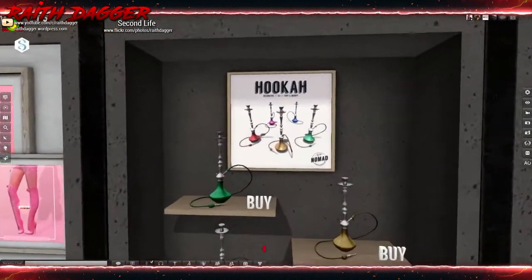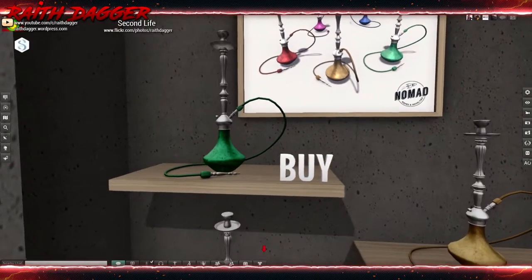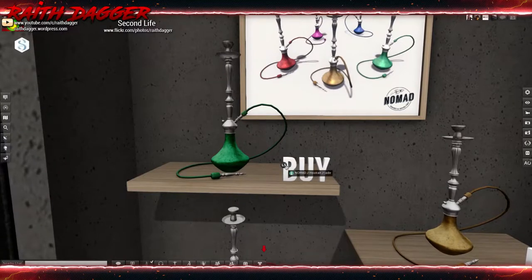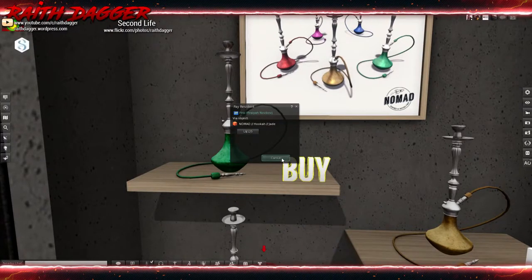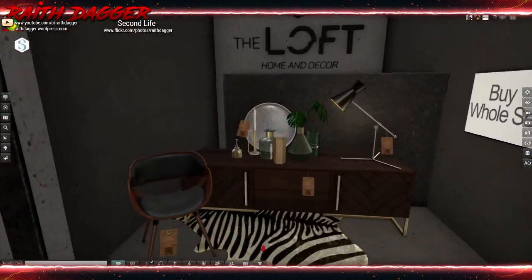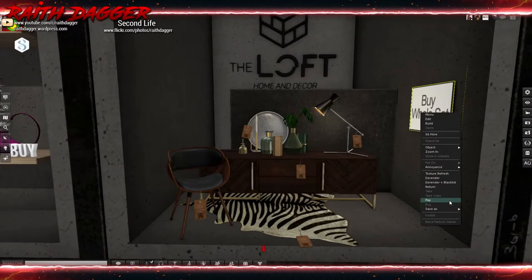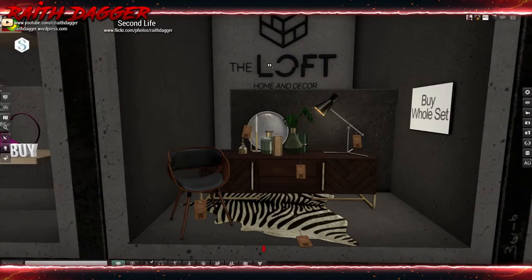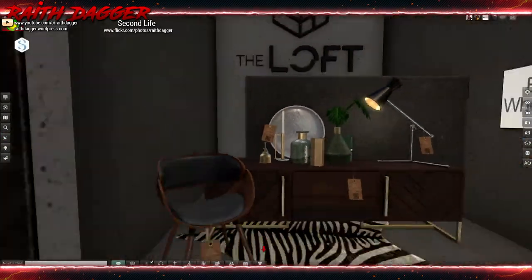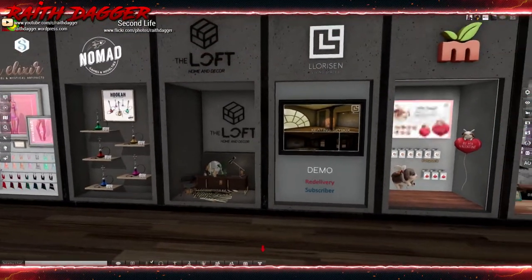No Bad - we've got hookahs, two land impact. Are they just decorative? 125. Oh look at this loft, the whole set is 1125. They again don't do land impact and we can't check since we're not on the sim.